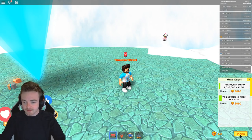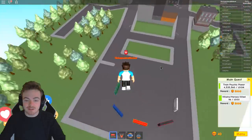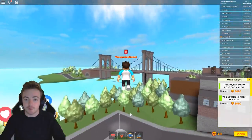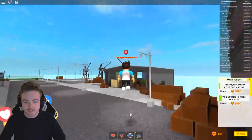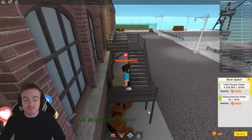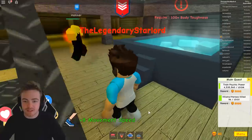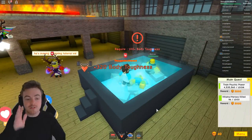Moving on to Body Toughness. When you start the game, the original way to get Body Toughness was push-ups — press number two and keep left clicking, which gives you 64 Body Toughness. But there's a better way. Follow me across this bridge toward the docks and city port, then go inside this little house. Inside there's an ice bath that requires 100 or more Body Toughness to use.